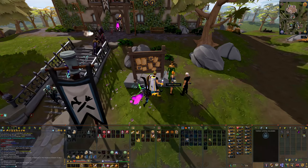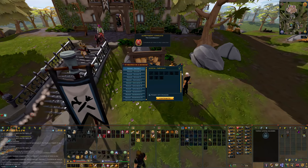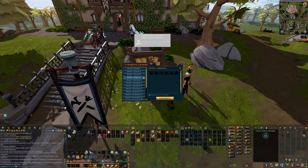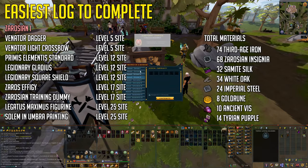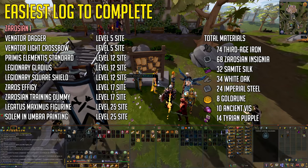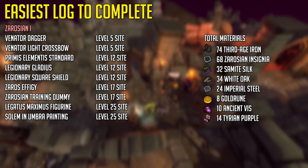The easiest log to complete is the Zarosian one. You will require a Venator Dagor, Venator Light Crossbow, Primus Elementus Standard, Legionary Gladius, Legionary Square Shield, Zaros Effigy, Zarosian Training Dummy, a Legatus Maximus Figurine, and a Solemnis in Umbra Painting. These can be found at the level 5, 12, 17, and 25 excavation spot sites. I'll be showing you guys the locations in just a second — you require one of each.